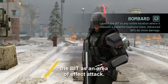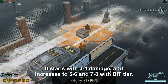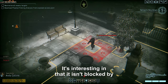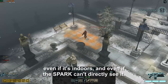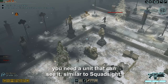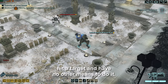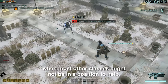Bombard is an active ability that launches the bit as an area of effect attack. It starts with 3 to 4 damage and increases to 5 to 6 and 7 to 8 with better gear. It has a 5 tile area, destroys cover, and you get one charge per mission. It isn't blocked by terrain and doesn't have any range limits — you throw it straight up and it comes straight down on a target, even if it's indoors and even if the spark can't directly see it. The only things to keep in mind are that you need a unit that can see the target, similar to squad sight, and it doesn't do any shredding. This is just a really nice move if you need to hit a target and have no other means to do it.